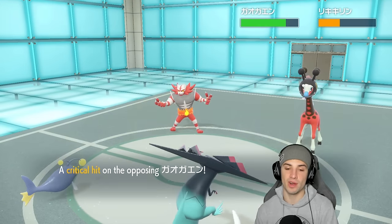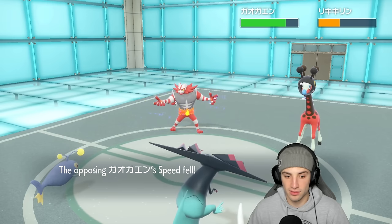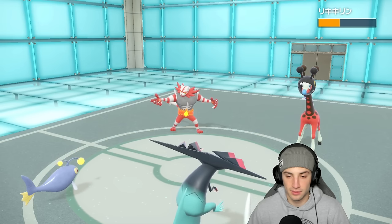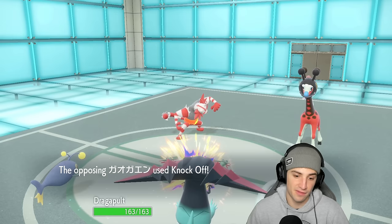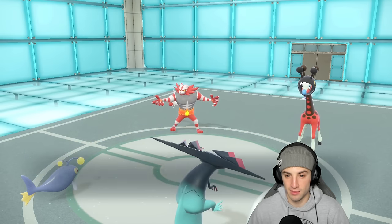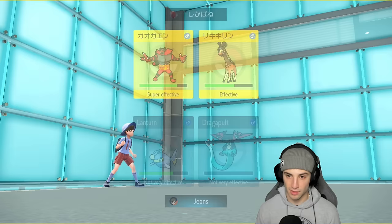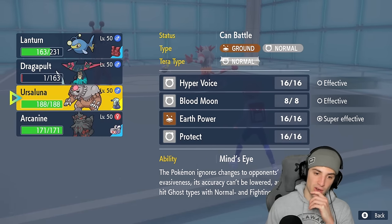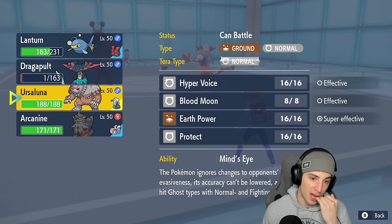I go for an Electroweb and slow things down. He's probably going for a Knock Off most likely, and they eat up a berry. Incineroar still here — Knock Off, Parting Shot, what are you cooking? He goes for Knock Off, I have Focus Sash and use it — beautiful. Sash is up, I still have my Dragapult. I might swap out Dragapult. From here I'm gonna go Muddy Water, or I could Surf for HP recovery, or maybe go into Ursaluna this turn.